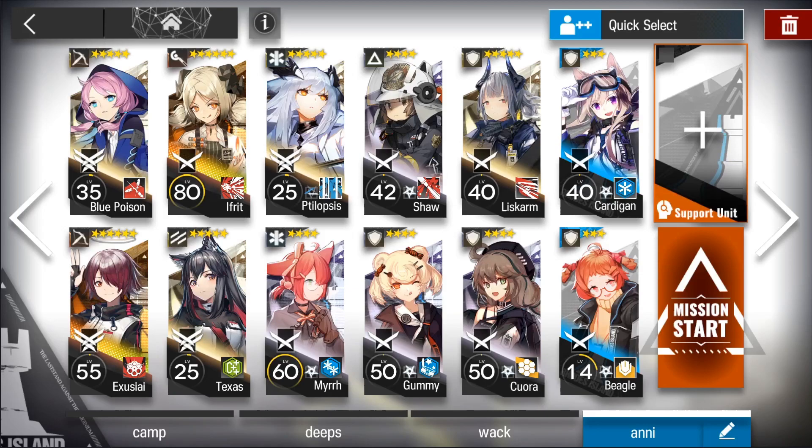You'll need another anti-air sniper. I'm using Exia on skill 1, but I think any reasonably strong anti-air sniper will work — you just need them to be able to kill the drones quickly enough. You'll need a 2-block vanguard who can generate cost points automatically. I have Texalter on skill 1, but there are plenty of other choices that should work as well.